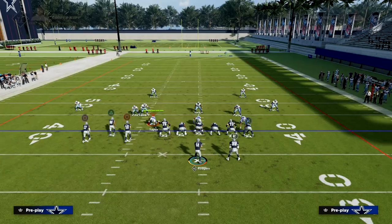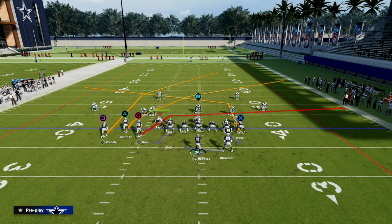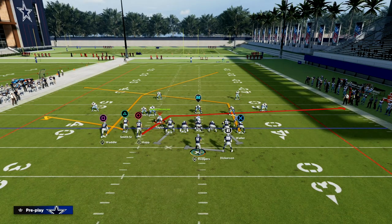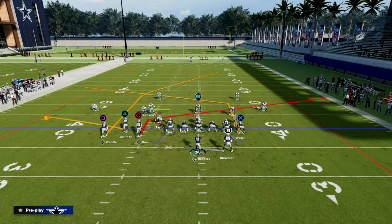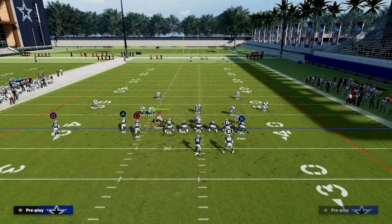What we're going to do with this play is put our tight end on a post route, put our slot receiver on a flat — you could also put him on a whip route, but flat works — and then we're going to slant circle. That's what the setup looks like, and then I like to motion this player out to the outside a little bit.